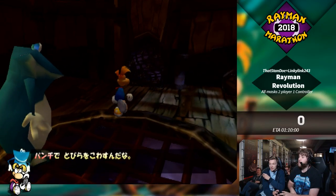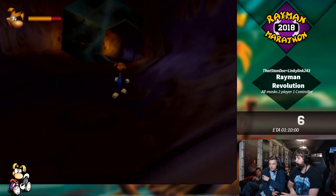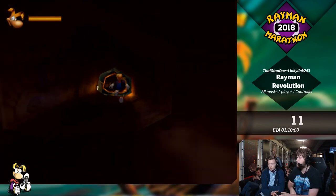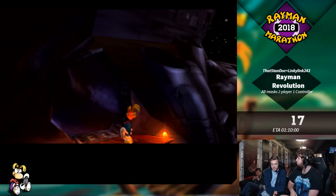Three, two, one, go! So first off we start in the gel section and we just have to jump to go fast because sliding normally is slow, and that's pretty much it. It's also over already. It's 15 seconds, actually pretty good!